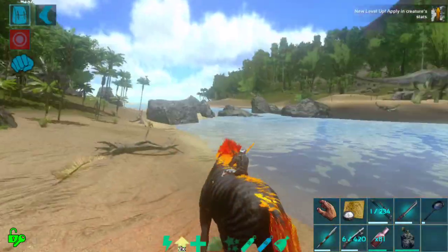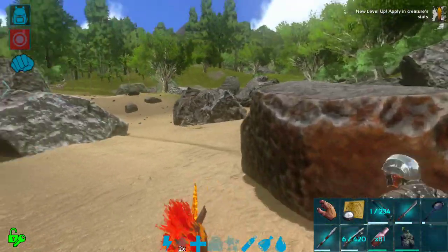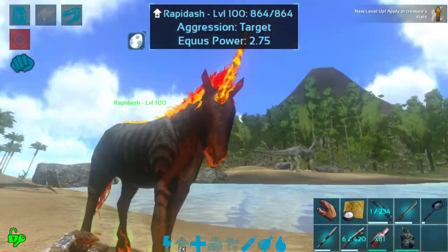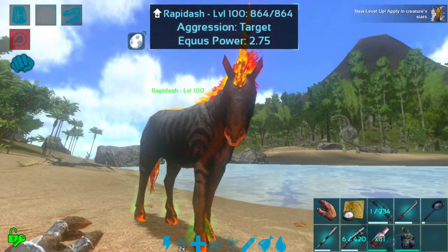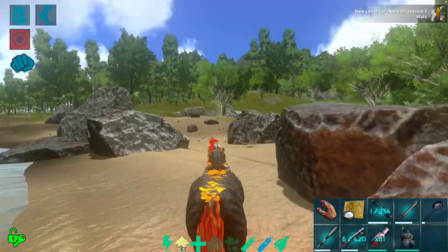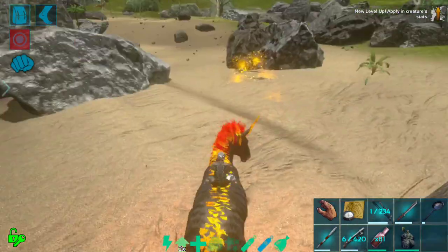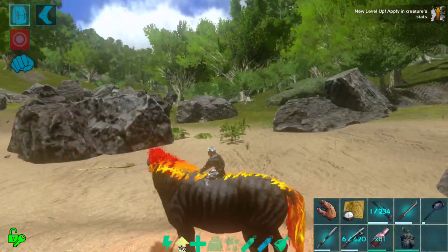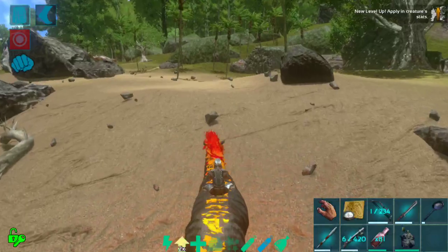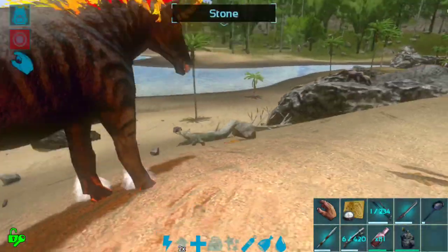I have finally tamed a Noctis — it's absolutely beautiful. The major problem with the Noctis once you get it tamed is that it comes out at level 100 pretty much no matter what, and it has the stats of a regular Equus. It has a lava jump and a really neat fireball attack that actually does damage, plus its head-throwing attack like most Equus do.